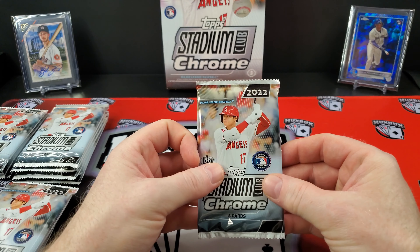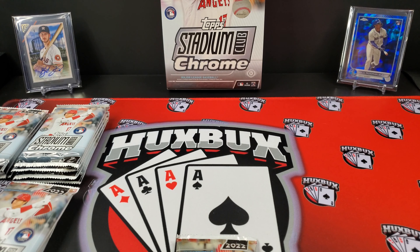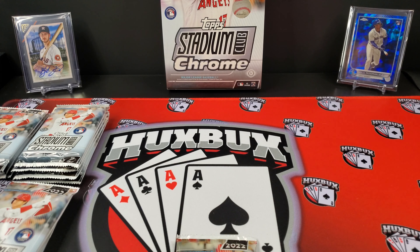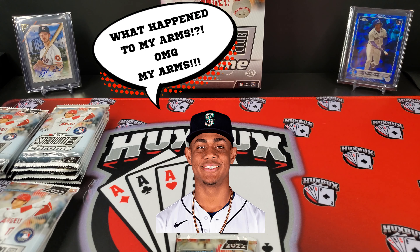Let's dive into this — but before we do, let's introduce our companions today. We've got Kyle Tucker over on the left; that is a Topps Gallery auto pulled out of a retail box. And on the right, we got a Julio Rodriguez Chrome Sapphire Update.